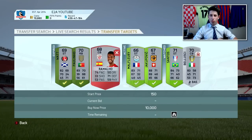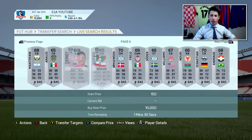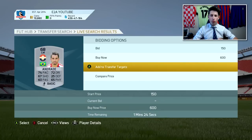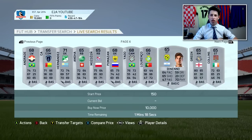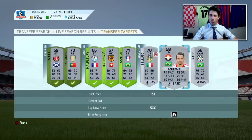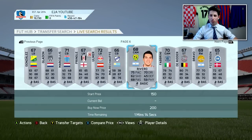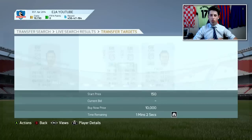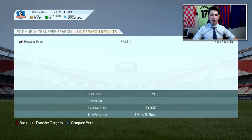Put a bid on him. As you can see, we've currently not been outbid on any of these players here. We're likely to win all of them and we're just going to be able to make a lot of coins. I do apologize if you can hear my PC in the background — it's making quite a lot of noise, I think because I've just recorded a video and it's rendering. So we put bids on a few more players and add them to transfer targets so we don't lose them. There are just so many amazing deals you guys can pick up — this method is so effective.